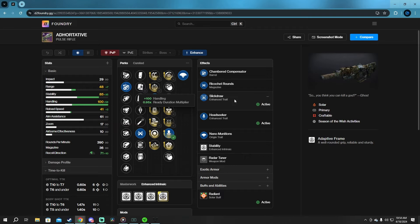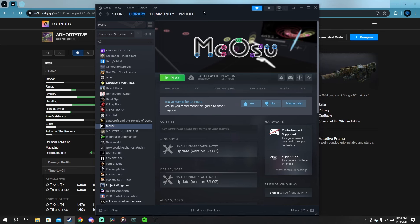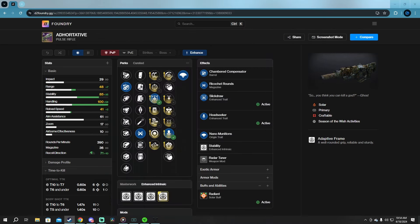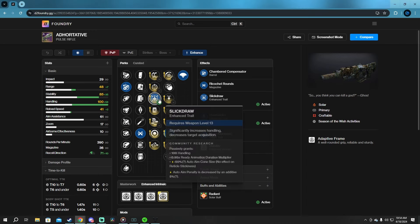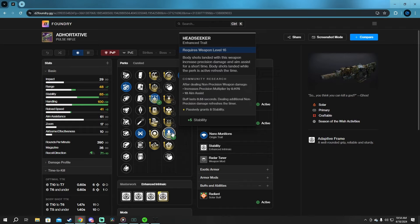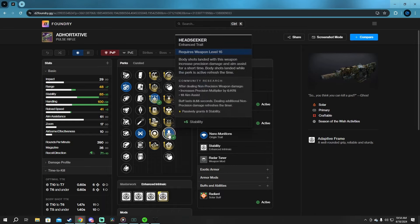This was before I started messing around with Osu again. My Osu of choice being Mick Osu, the FPS version of it. I've been playing that a little bit more recently, and Slickdraw, since playing that again, has actually started feeling like more of a benefit than a deficit. Could also be due to the fact that Headseeker makes it so that if I do hit body shots, it'll aim for the head more, counteracting the perk and giving more of a baseline bullet bending experience.